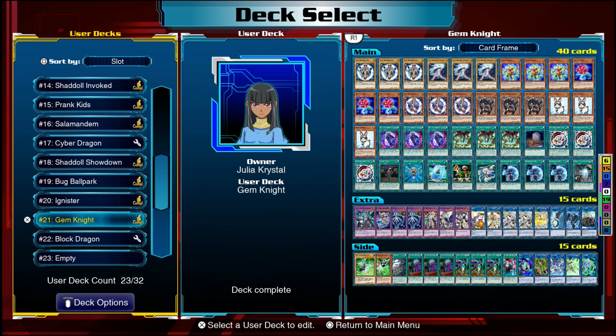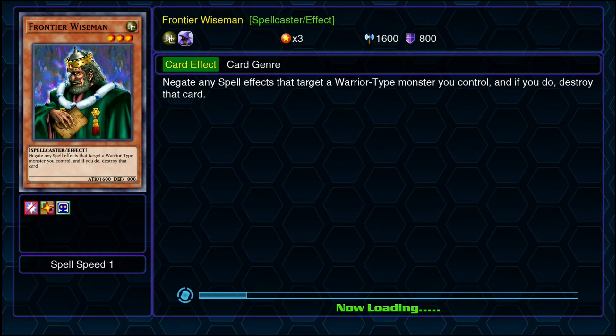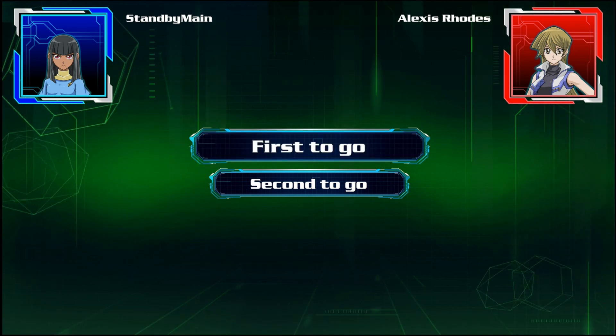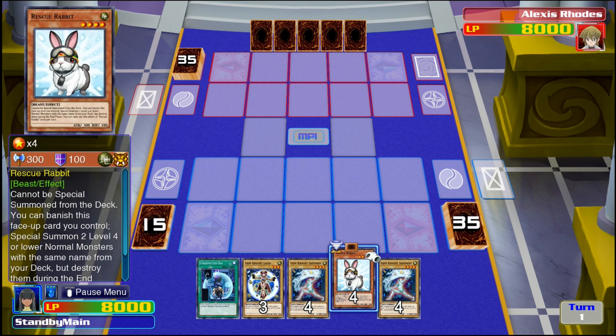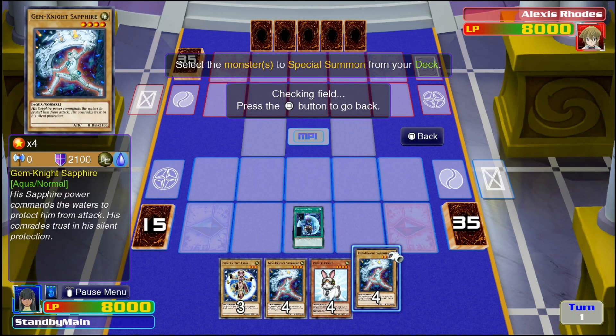To wrap up, I'll show you the combo and explain my thought process step by step, so hopefully one of you can take this and improve it. A great opponent to practice against is Alexis Rhodes in Duel Challenges — she plays a Shining Wyvern Ritual deck with no real traps to stop you. The first thing to ask yourself in your opening hand: do you have Block Dragon, and do you have access to Gem-Knight Fusion? If not, we need to work toward them. I'll start with Unexpected Dai since it must be used while we control normal monsters.